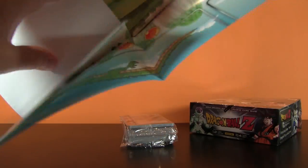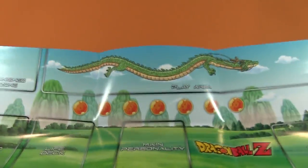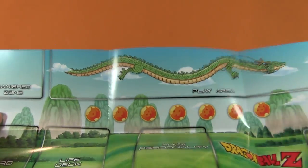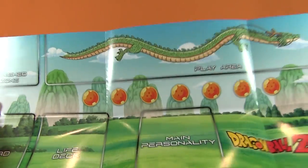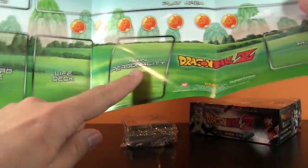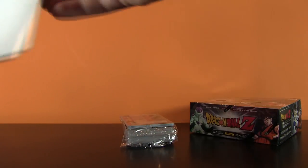And then I'm assuming this is the little playing field - yep, there it is. So very, very simple. There's a play area, there's a banished zone. We've got Chanron right here, or at least that's what I think his name is, because I watch Dragon Ball Z in a different language. We've got a discard pile, life deck, main personality, and name, the mastery. So that's pretty cool indeed.